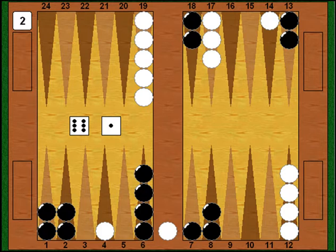Fortunately I catch a real break — white shoots and rolls another lousy number, 6-1. The 1 point is blocked, the 6 point is blocked, so white can't bring his checker in from the bar. I get a little reprieve there — even though I rolled a bad number, he rolled an even worse one.